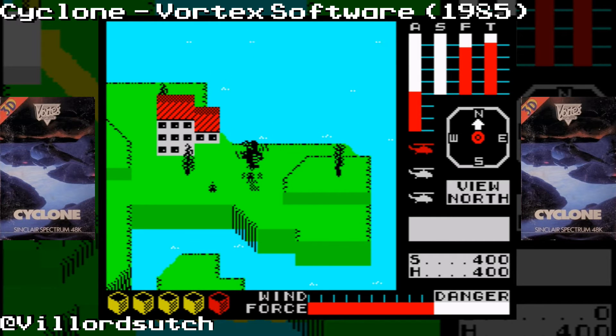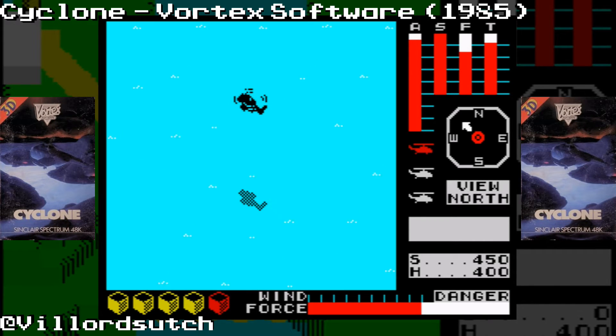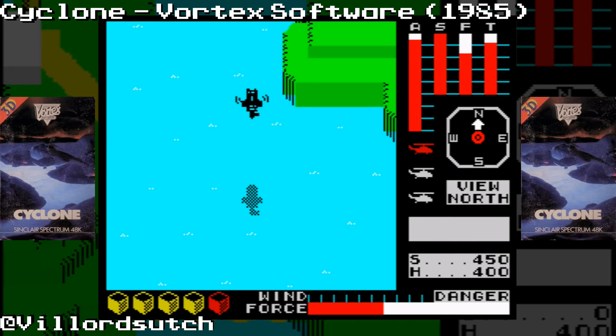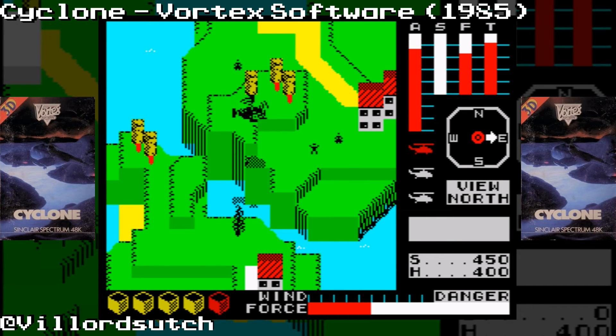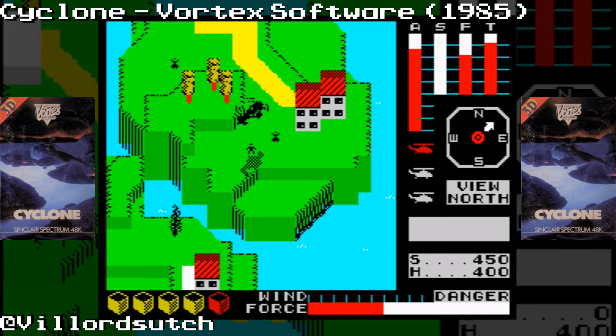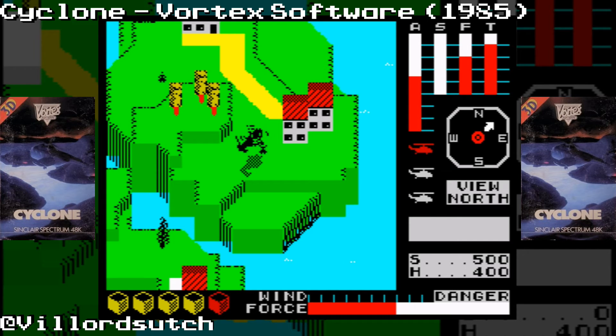Watch that danger indicator at the bottom — when that gets into the danger zone it means the cyclone is close, and you start to lose so much control of your helicopter it's ridiculous. There's the cyclone at the bottom. Your helicopter goes left and right and up and down. You also have to watch out for low-flying aircraft that flash across occasionally — they'll take you out. Fly low and you've got a better chance.